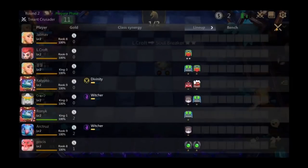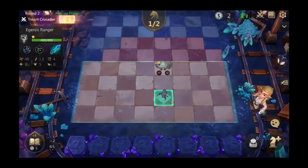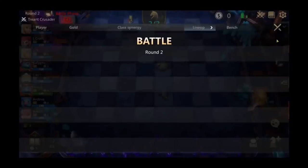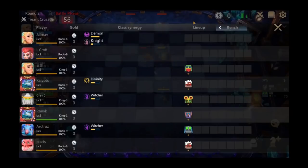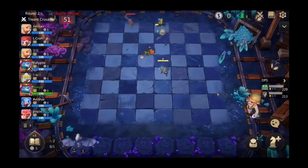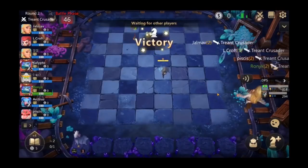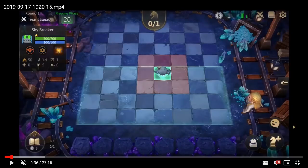He had a Skybreaker and a Soulbreaker and then another Skybreaker. He took one Skybreaker and then had the option of a lock. The way I consider locking is: if I have a shop on the first round that has three units I want — especially if it's goblins — I would usually buy those on the second round. Let me pause here so I can talk about this point before we move on.